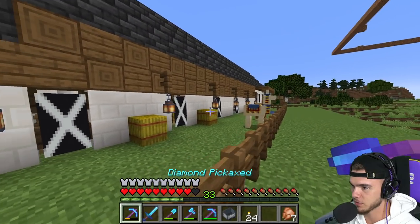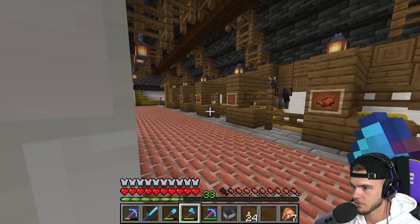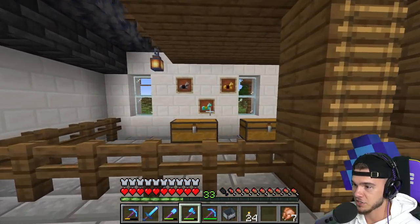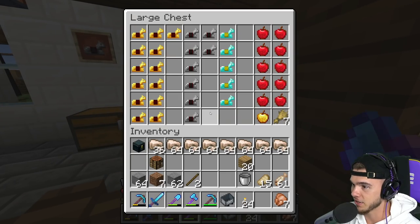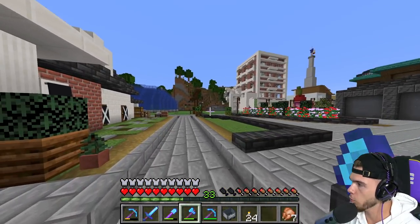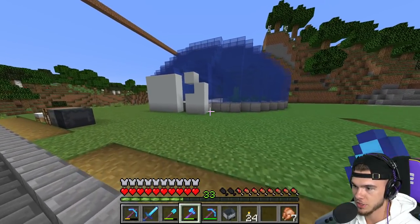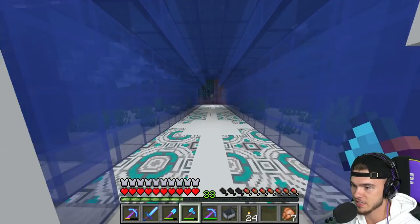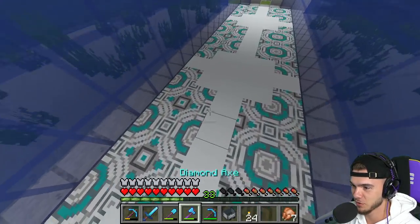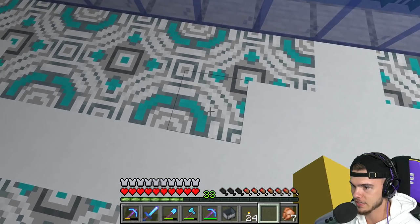I forgot I got Feather Falling. I haven't seen Maddie's new builds at all. Is this a horse pen? There's a door behind that - is that how you go in? This is insane, Maddie's actually a demon. I gotta do more exploring videos because I haven't seen any of this. The floor is insane - what block is this? Light gray glazed terracotta.